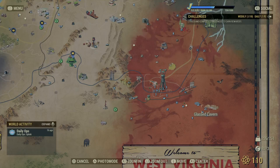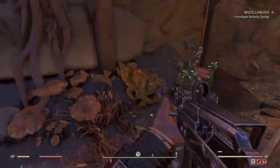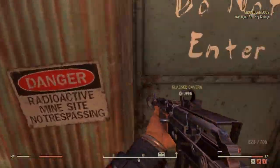The way you do this is super simple. First, make your way over to Glass Cavern — it's located in the bottom right corner of the map, very close to where the Scorchbeast Queen spawns. Once you guys are there, make your way inside the mine.